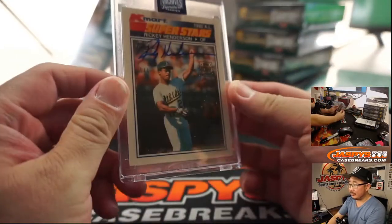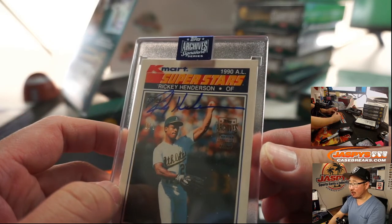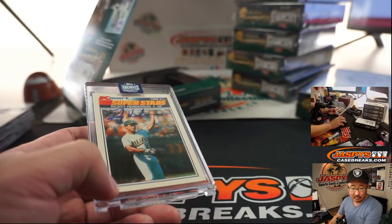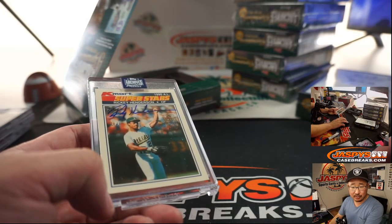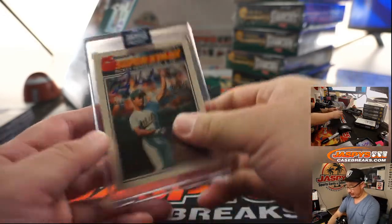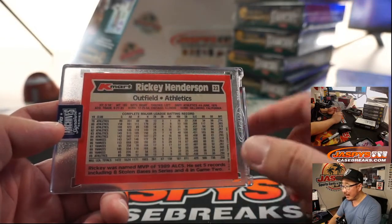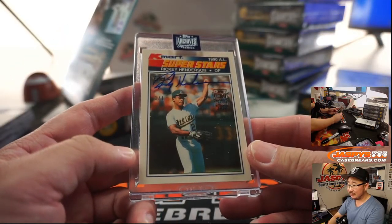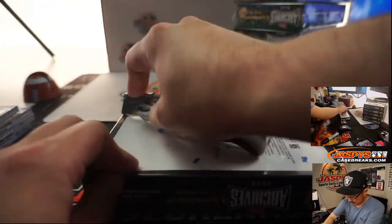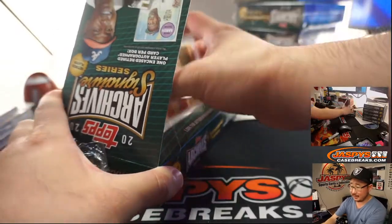We've got Rickey Henderson — one of one! A K-Mart Superstars card. Wow. 'I am the greatest of all time.' Rickey Henderson goes to Daniel — Daniel Festervin. All aboard the Big Hit Express, whoop whoop! Look at that — no one steals. I kind of missed that part of the game, stealing bases. Congrats Daniel.